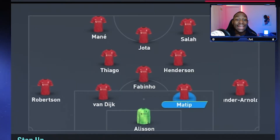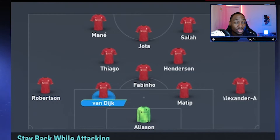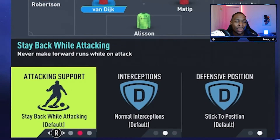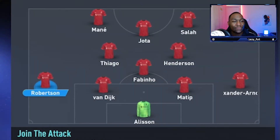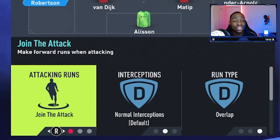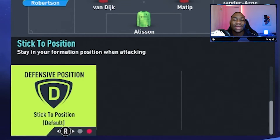Moving on to Joel Matip, he is going to step up in terms of his defensive position. With his centre-back partner Virgil van Dijk, he is also going to be staying back while attacking — normal interceptions, and he is going to stick to his position. The last man of the back four, Andy Robertson, is also going to join the attack. Normal interceptions, his run type is going to be overlapping, and he's going to stick to his position.